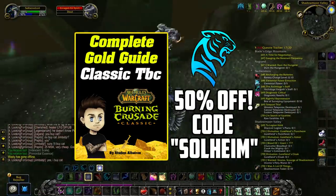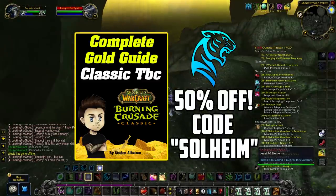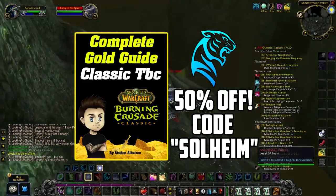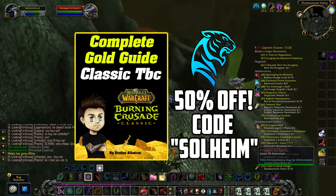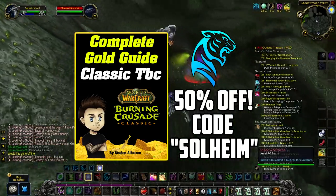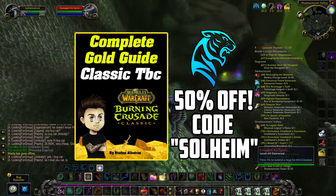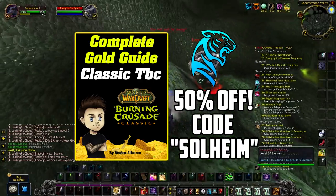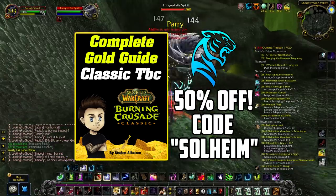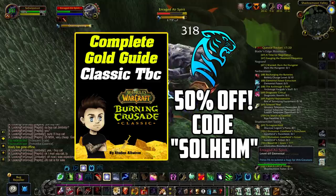I also want to let you guys know that I've managed to secure a 50% off code on what I think is the best goldmaking guide for TBC Classic, which you can find a link to in the description and a pinned comment. So far this goldmaking guide has 80 pages of pure goldmaking information, it is incredibly in-depth, and by purchasing the guide you will also get all of the updates for free, as it will keep improving and updating before TBC comes out and during TBC as well. So if you want a guide that shows you everything you need to know about goldfarming and goldmaking, go check it out via the link in the description and use code Solheim at checkout to save 50%.